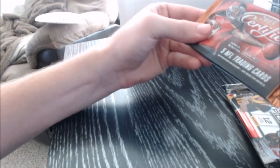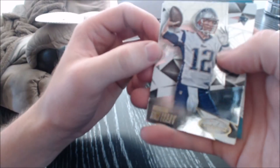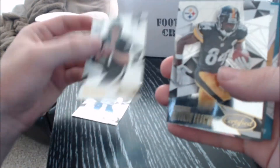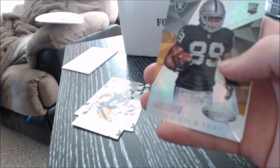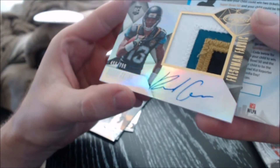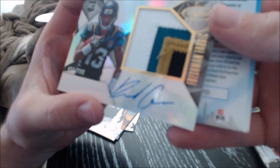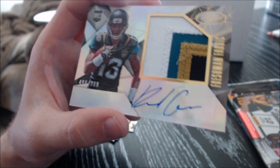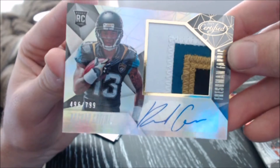Next we've got 2015 Certified — it's five cards per pack. Got Tom Brady, Sam Bradford, Antonio Brown, Amari Cooper. Rookie Gold Team — Shod Green. It's a nice patch there, auto — 496 out of 799 rookie. For 2015 obviously, but nice card.